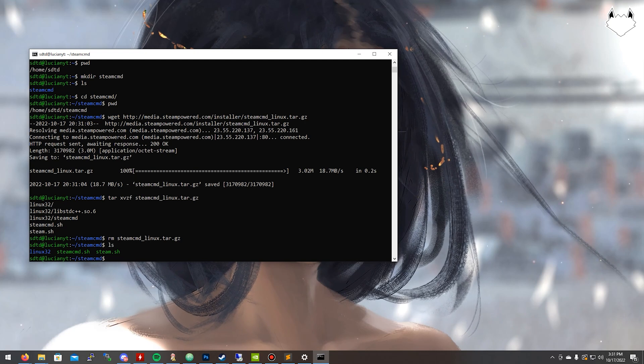Now we want to run SteamCMD so it can download all the files it needs for that program and its terminal. We're going to do that by typing: ./steamcmd.sh. As soon as I hit enter on this it's going to open up the terminal and start downloading all the necessary files it needs for SteamCMD.